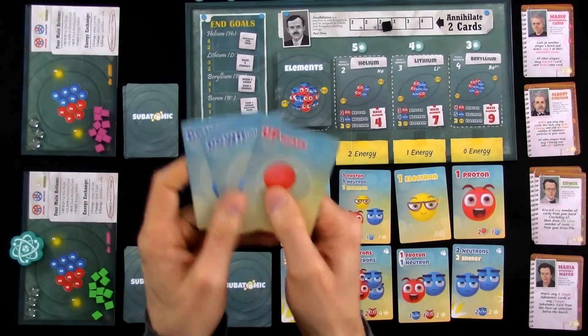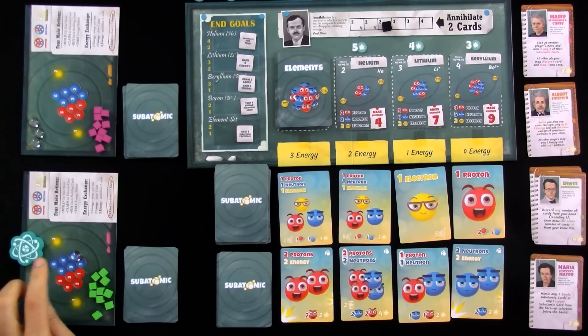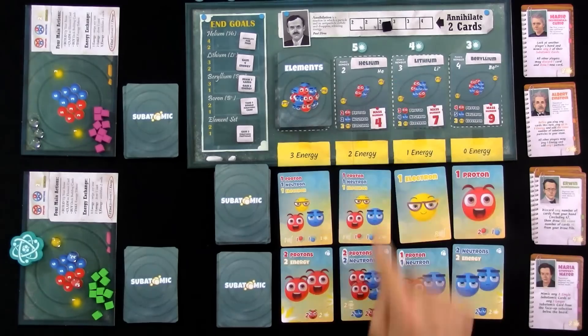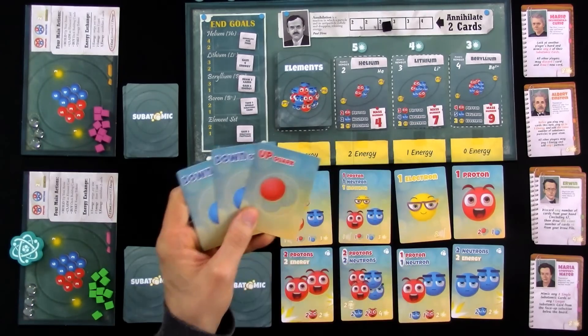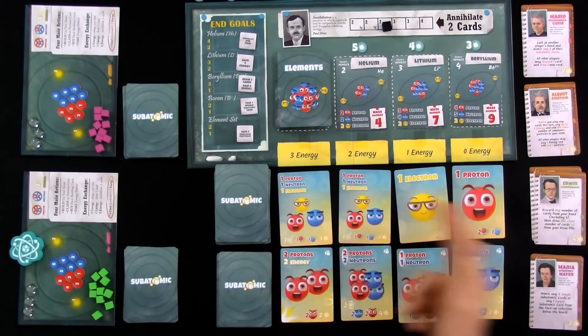That means I could convert this into a neutron, and there are two ways I could do that. I could take one of these three little markers and indicate I now have one neutron — spending these three cards to make my first neutron directly. This is where I'm actually building my atom. If I want to make helium, I've got to make two neutrons, two protons, and two electrons. Once I've done that, I can get four points off that sweet helium atom. But the interesting thing is, if I spend all these low-level cards trying to do that, then I'm not actually building my deck.